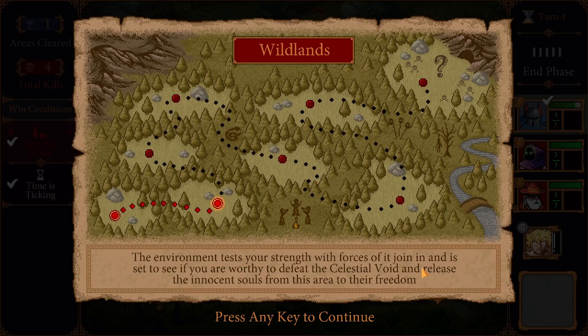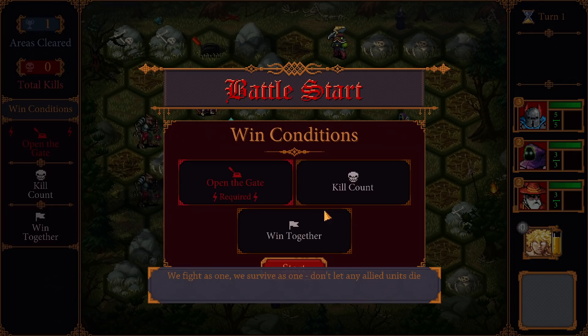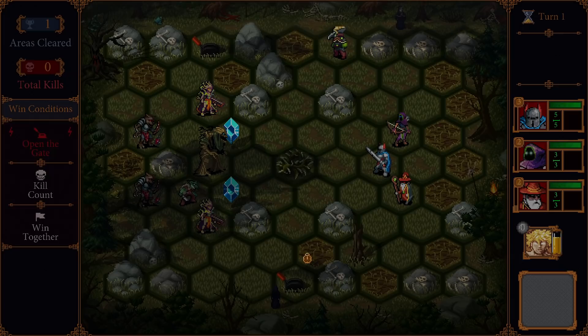The environment tests your strength with forces of it. Join in and see if you are worthy. Defeat the celestial void and release the innocent souls from this area to their freedom. Required: operate all of the levers to open the gate and have more armies pushed through the enemy units. Kill eight enemy units. Survive as one - don't let any allied units die. I don't want allied units to die anyway.